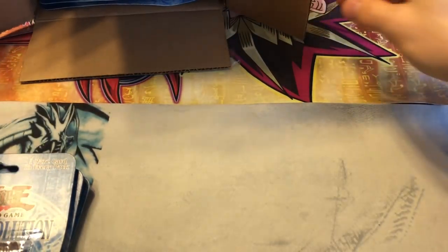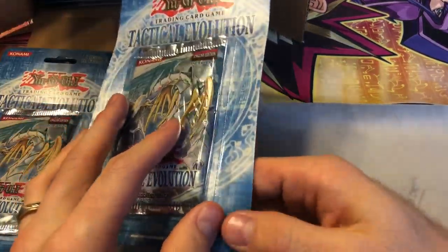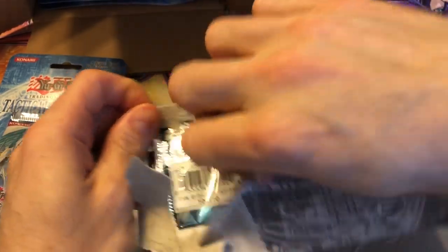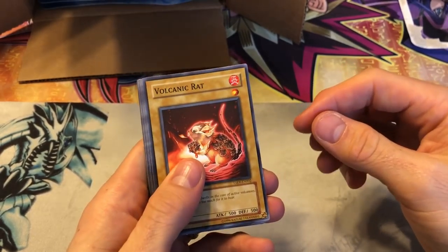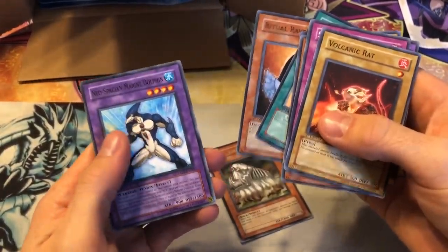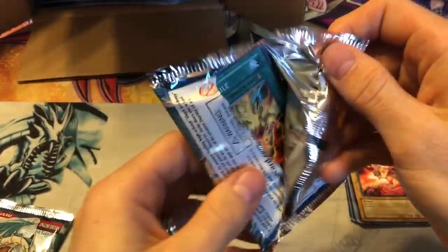I'll put the box like that and bust through these as the video goes. There are some good commons in this set too — I think it's Broken Bamboo Shoot. You clip it to a monster and it gets zero attack but there are combos to use with it. We got a Volcanic Rat, Ojama Night, that's a cool common, Razor Lizard, and a Fossil Tusker. There are a ton of secret rares, some of them are pretty cool.